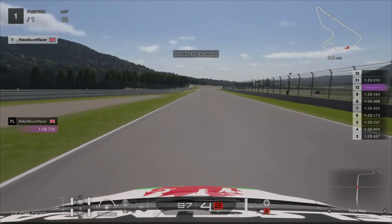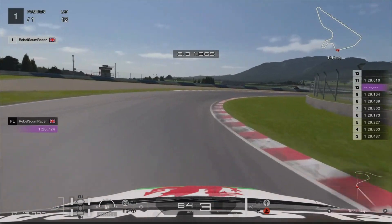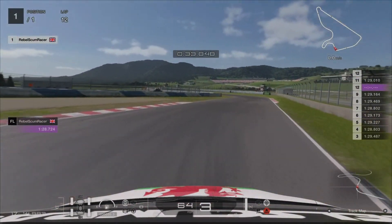For this next corner I use the little path going onto the track on the left hand side as my brake reference. I went onto the grass a little bit but it doesn't really affect the speed coming out of the corner.